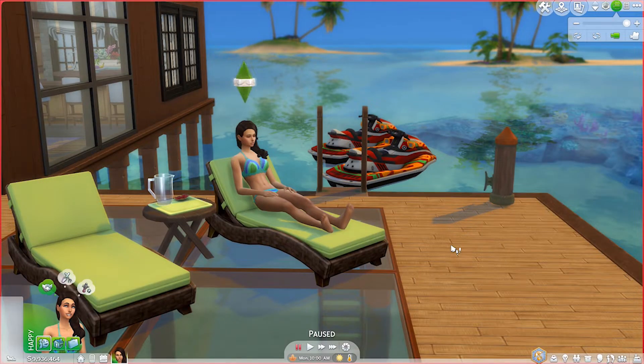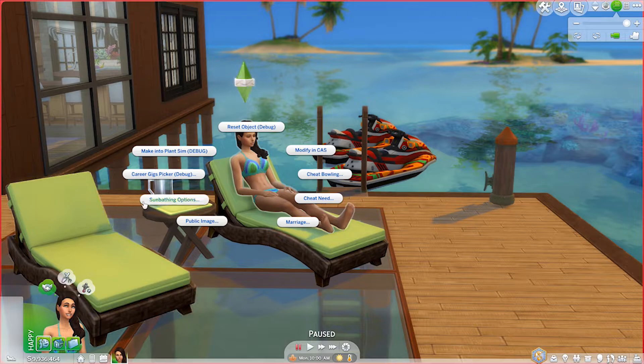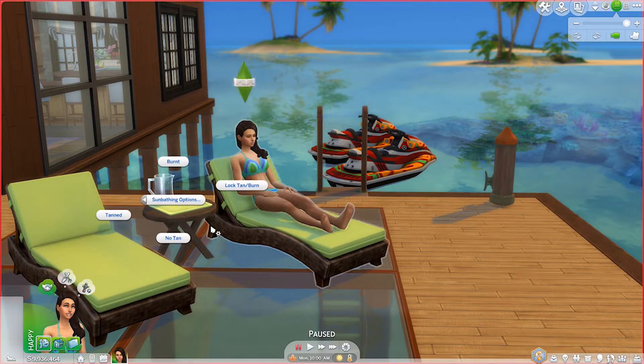To cheat a suntan, once testing cheats are enabled, hold Shift and click on your Sim. Under Sunbathing Options, you can select Tanned, Burnt, No Tan, or Lock Tan or Burn. Selecting 'Lock Tan or Burn' will permanently lock in whatever tan or burn your Sim currently has so it never goes away.